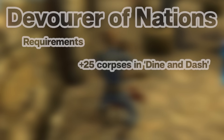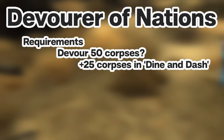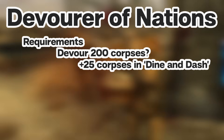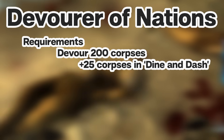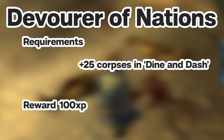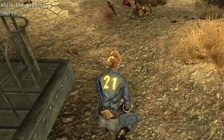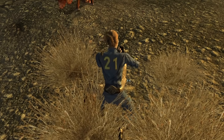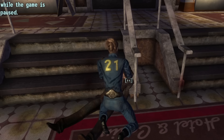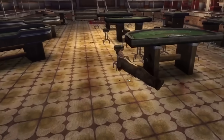So how many more corpses are needed for the second tier of this challenge? Maybe 25? Maybe 50? 100? Try 200. To complete this challenge and receive the whopping 100 bonus XP it provides, you have to eat a total of 225 corpses — 25 from Dine and Dash and 200 from Devourer of Nations. Which means you have to watch the same 9-second animation for a total of 33 minutes and 45 seconds. It doesn't seem like a lot, but this gets very, very repetitive, very, very fast.